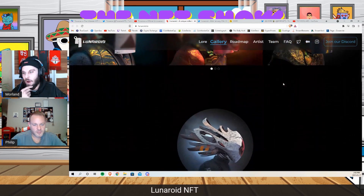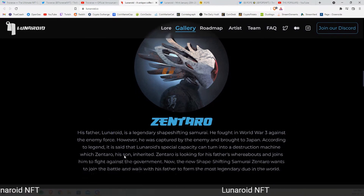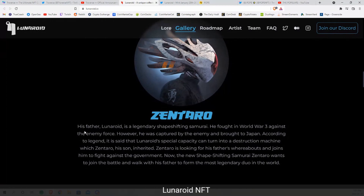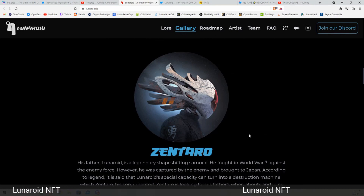Part of this project is actually this other character, Zentaro. Zentaro is Lunaroid's son, so there's more lore behind this. You can look deeper into this on their website, but this is a free airdrop for holders, and that's part of the roadmap as well.